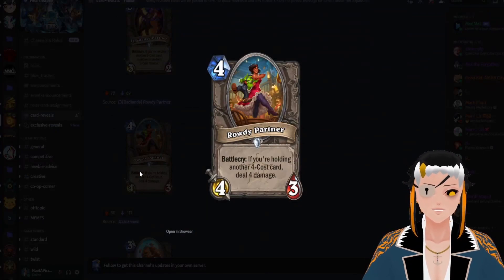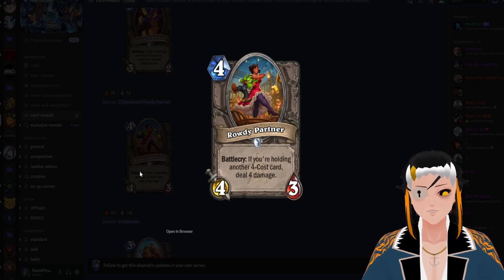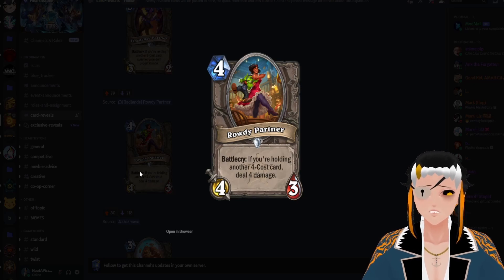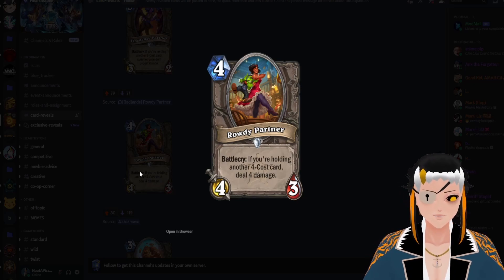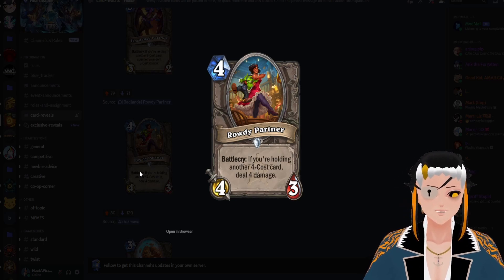Rowdy Partner is a four cost, four attack, three HP minion with the battlecry: if you're holding a four cost card, deal four damage. Out of the three Partner pools, four cost is probably the one you're least likely to have additional cards for, so this card probably won't see too much play — there are just better ways to do direct damage to your opponent's face.